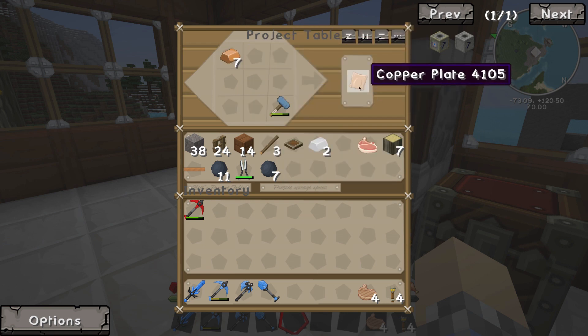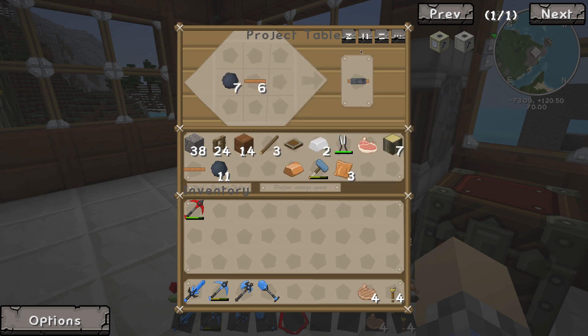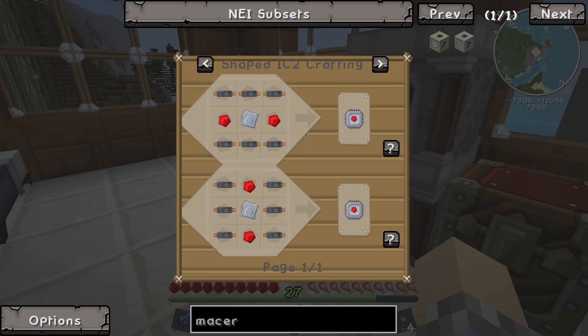The recipe is shapeless so you can put the items anywhere. Get your six copper plates and then use your cutters — when you cut copper plates you actually get two copper cables per plate, so keep that in mind. We'll create our six insulated copper cables. Now let's grab the redstone — we've got quite a bit of it, definitely enough to get us started.